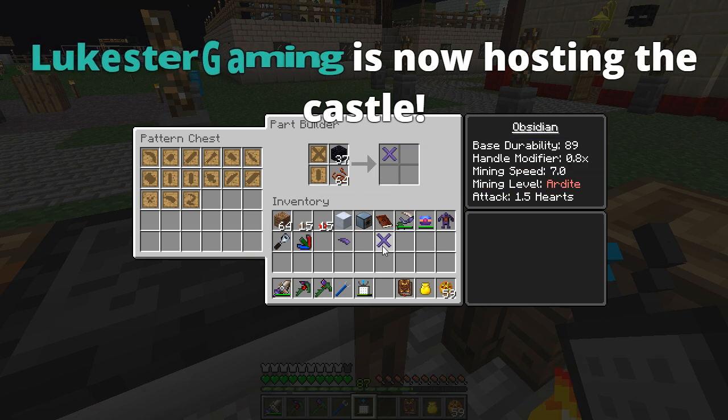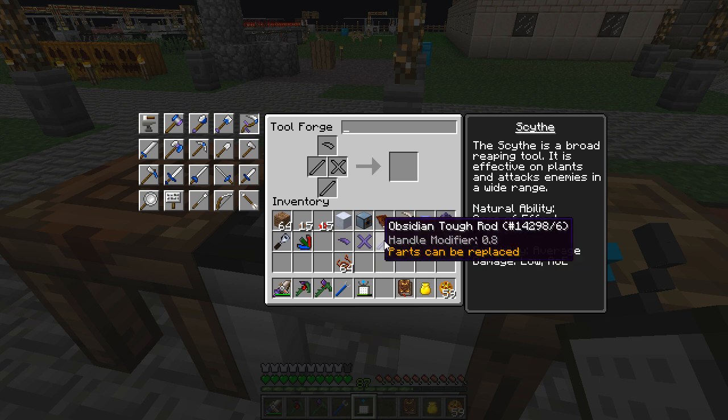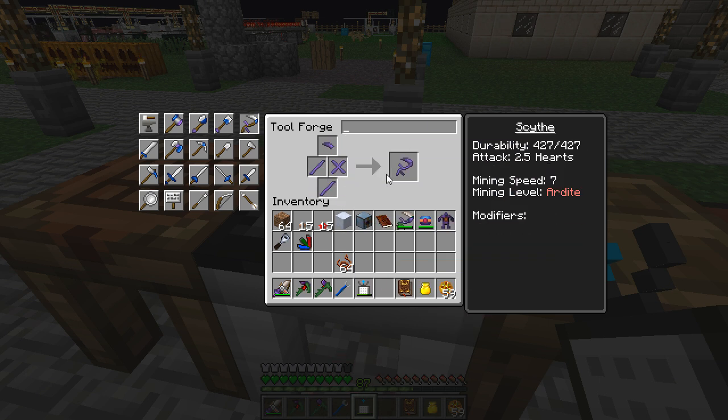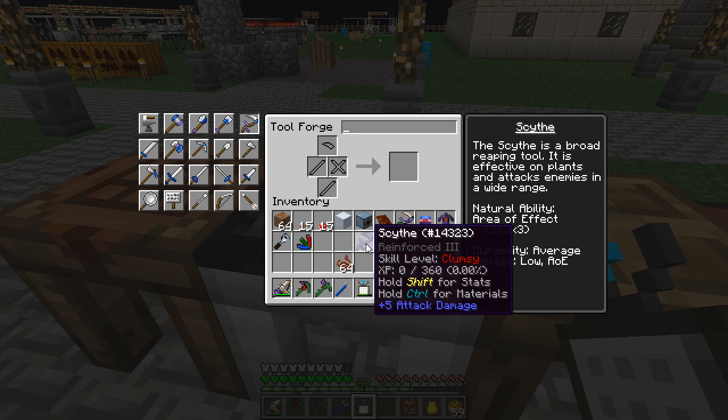What version of Minecraft is this? This is 1.6.4. Blame Luke for the raid? Okay — thank you for the follow? No, that was not a follow, that was a host — thank you Luke for the host, damn it. I didn't get to look at the screen about that before it went away. The scythe attack is 2.5 hearts. The thalmium golems — that should be fine. Mining level and mining speed don't really matter; the mushrooms are gonna break instantly anyway. Durability is gonna be fine — we'll just have to check on it repeatedly.